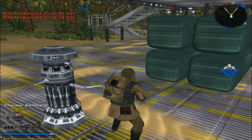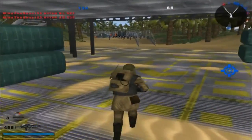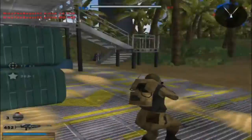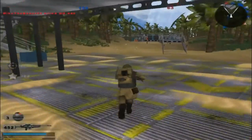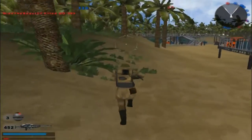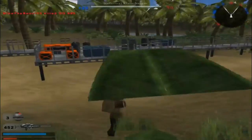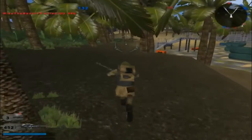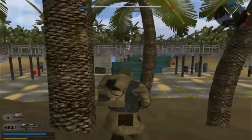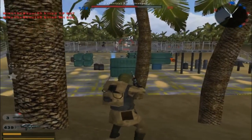We control the command post. Someone shot me. We captured a command post, and now they have one command post. They're probably going to capture one while I'm gone. We've lost control of a command post — they're still losing reinforcements, so it's fine with me. Apparently there are guys crowded up here. Let's capture the command post.